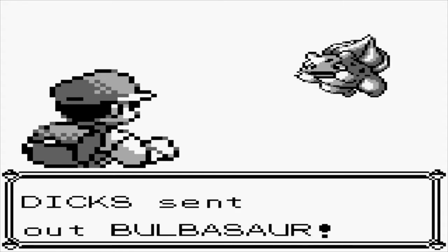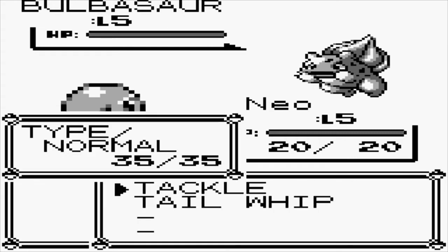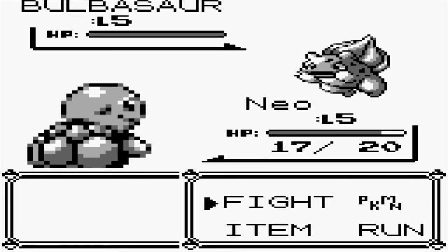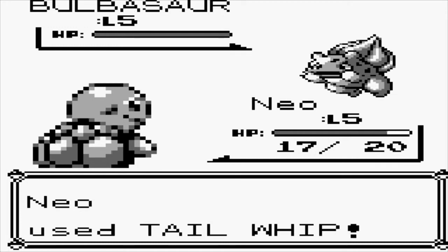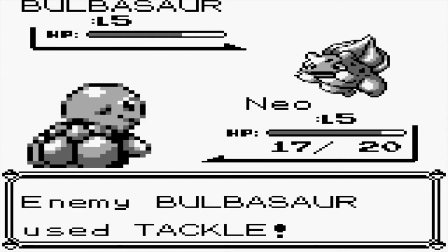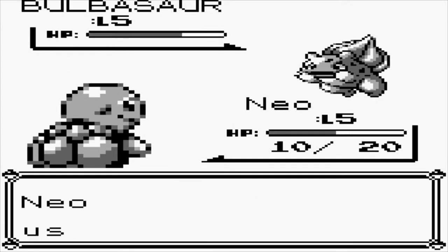Dix wants to fight. Sent out Bulbasaur. Those glorious Gen 1 sprites — look at Squirtle, he looks like a creepy old man. I'm going to go for some Tail Whips and hopefully I don't get crit. Growl — it missed! I forgot Growl can miss back in Gen 1. Everything can miss. Take it, Bulbasaur. That didn't do anything — and that was after two Tail Whips, still not a three-hit KO. Speed tie. Critical hit. Crap — I might have to use my potion.